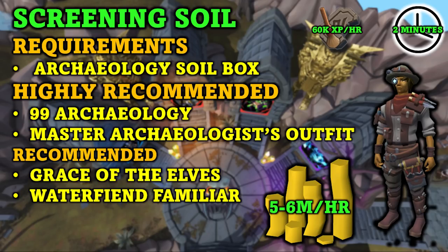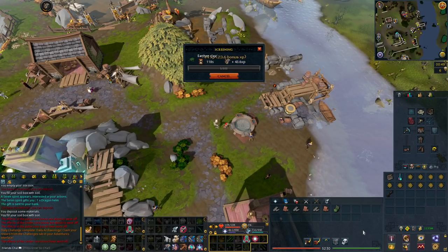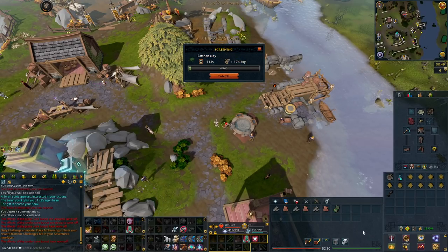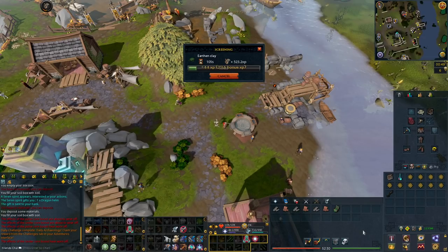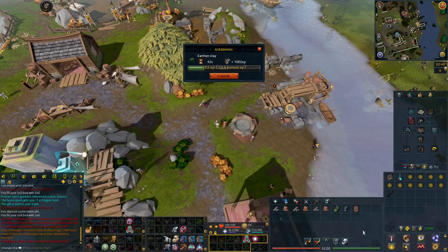I also recommend the grace of the elves and the water fiend familiar just to boost your GP per hour a little bit. Doing this method you will get two minutes of AFK time, meaning you will need to click or do something every two minutes at least. You will get 60,000 archaeology XP per hour while doing this method as well as five to six mil GP per hour. You will want to buy some earthen clay on the grand exchange, then summon your water fiend familiar, get the gear set up, and head to the screening station and start screening the soil. If you have the final upgrade soil box that holds 500 soil, you will get that two minutes of AFK time five times before you have to head to the bank and fill up your soil box again.